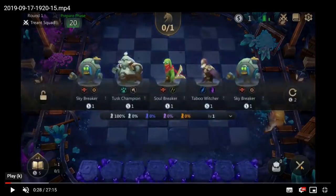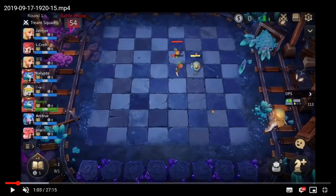Looking at his shop, I say I want Skybreaker with my one gold. Next round I'm going to have two gold — if I was offered this shop again, would I buy Skybreaker and Soulbreaker? The answer is almost always yes. If I got offered another Skybreaker and a Soulbreaker on round two, I would buy them over almost anything else. So that's the first decision that would differ from what I would have done.